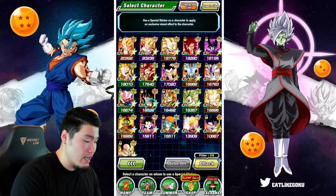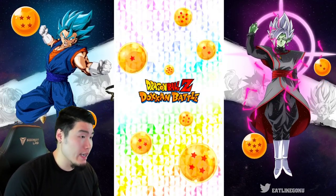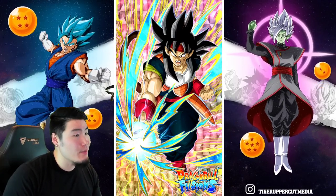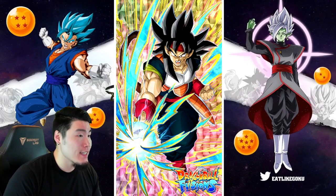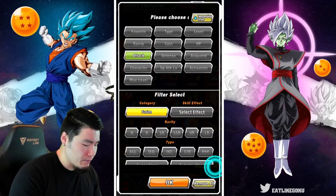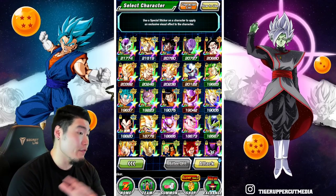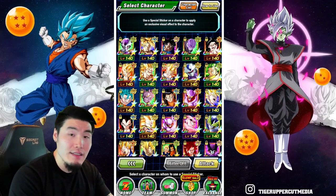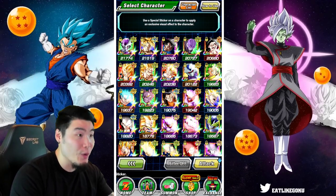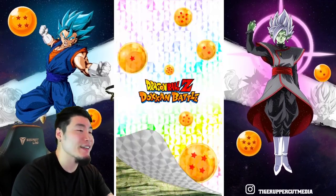I've got to give one to Barlot too, just because they work very well together and I can't have one with a sticker and one without. This is kind of what I expected — Barlot's effect is kind of boring, but it's not bad. I have a feeling these next guys are gonna be disappointing, but I do have to give them stickers just because of the value they represent. It's five arts for one sticker each — and of course I'm talking about the AGL Goku and also the Tech Frieza.